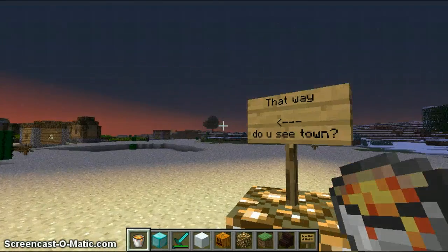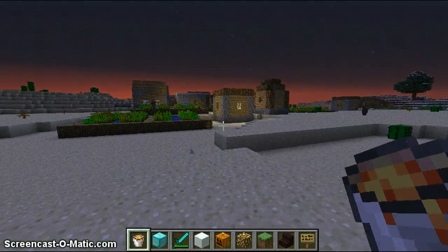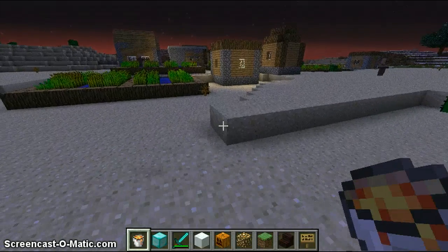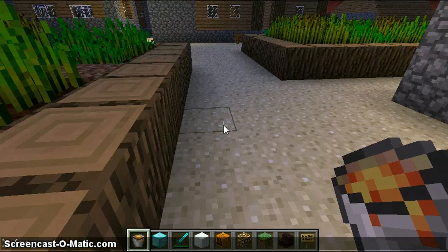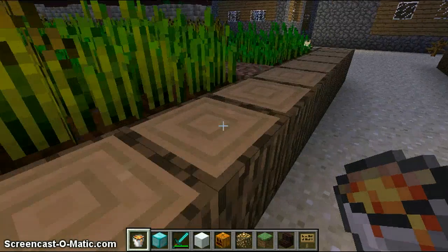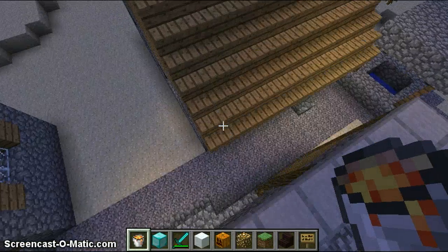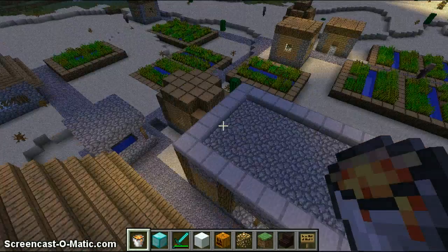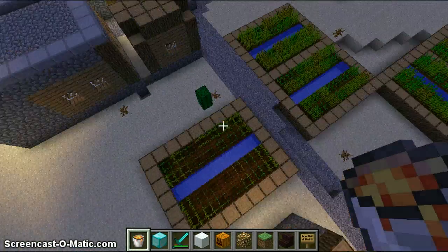The sign says 'That way — do you see town?' and you should be able to see it. I don't know why that didn't work. I don't really know why that's not working right now, but I'll have to set that up later. This is the NPC village, but I'm gonna use this because I can't build a town right now.